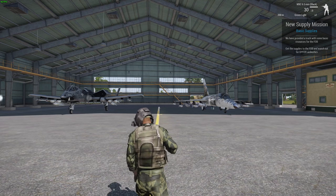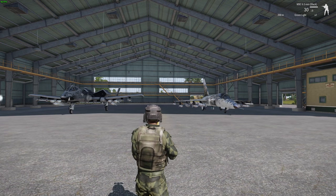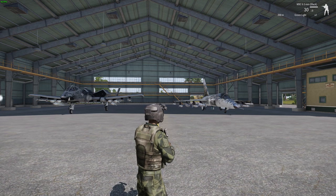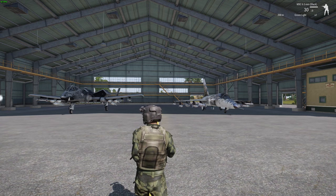Hey guys, how are you going? This is Billy Eat World and today we're going to do a quick tutorial on how to fly CAS on Invader NX Tanoa. The reason this is important to know is because Tanoa is a very different map from either Altus or Stratus, and the vehicles are going to be hiding a lot more in the forested areas.